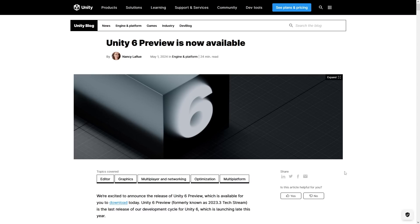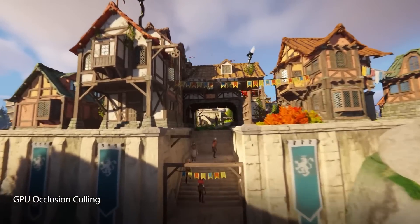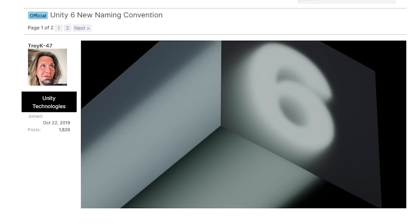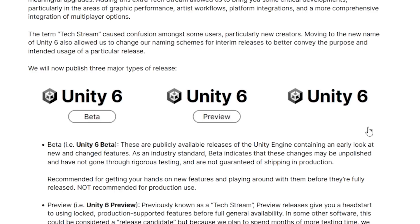Anyways, Unity 6 Preview is out right now. I thought this was still months away, so this is awesome. They talked about their new naming scheme a while ago — now they have Beta, Preview, and then Full Release. Beta is naturally quite unstable, so personally I don't touch Beta versions unless I want to explore a specific feature. Preview, which is what we have right now, is considered mostly stable and contains all the features that will be in the final version.